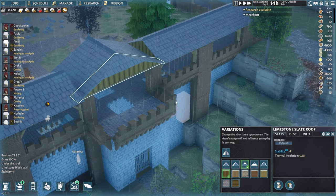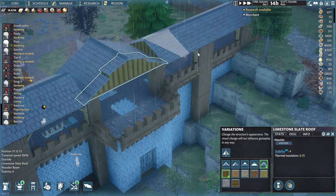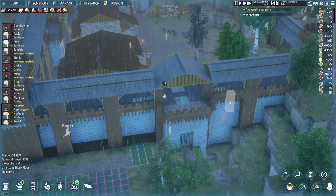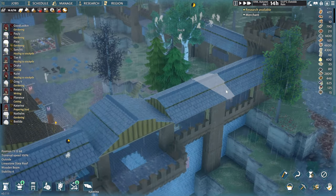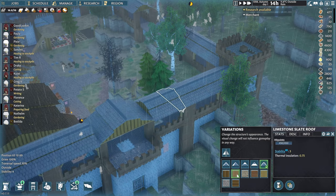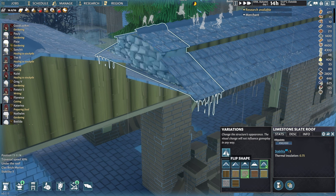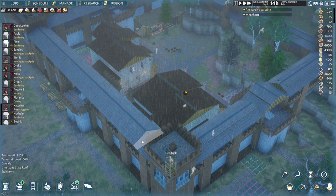With roofs we can now do the corner and end bits much more nicely. There are options that connect to others, and changing all of them to one style looks really good — it kind of reminds me of an eastern style, like Japanese old pagodas a little bit. We can also change the material and texture without having to deconstruct, which is great. The walls, roofs, and merlons are the most affected by these visual changes.